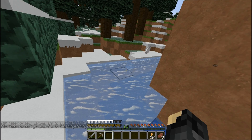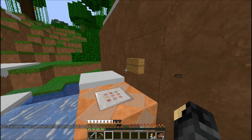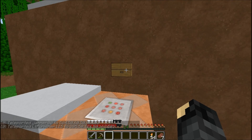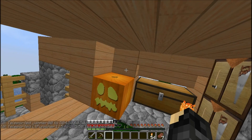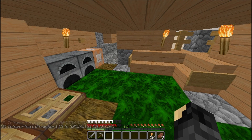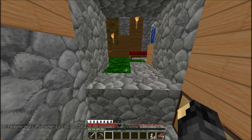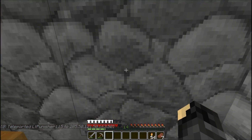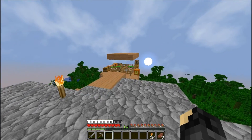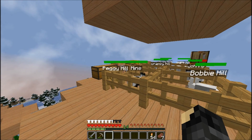Sean is lagging badly — dropping down to 40 frames and even one frame. Dylan explains that when multiple people use command blocks at the same time, it lags the server. Sean hasn't even hit the button yet but somehow ended up teleported. He's frustrated and keeps dropping frames.